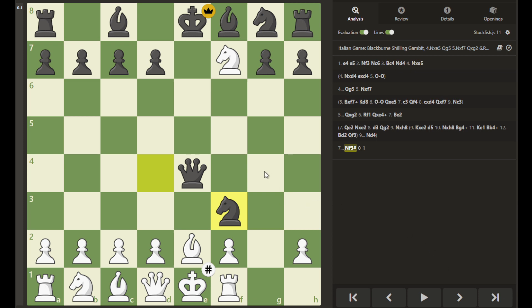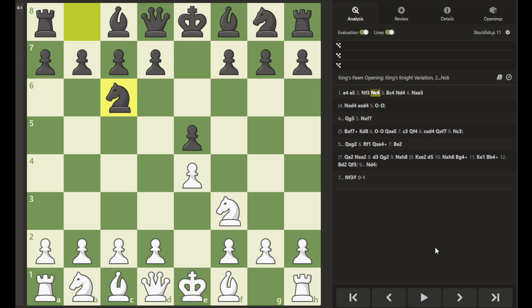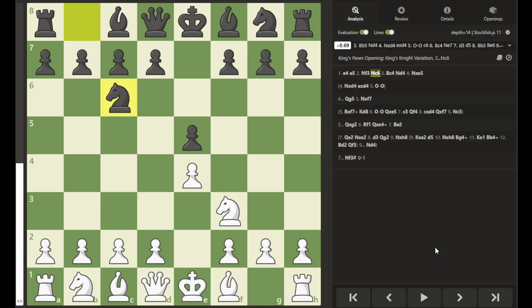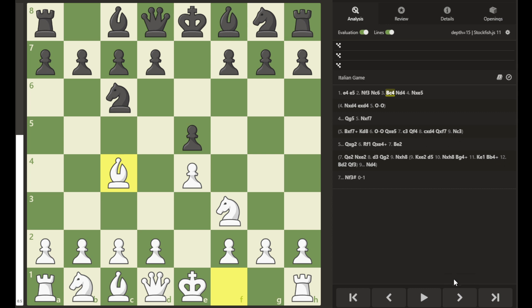This short game in the Blackburn Shilling Gambit had many possibilities. If we go back and look at the beginning, white could have played differently, possibly slowing down black's attack and preventing the checkmate. The Blackburn Shilling Gambit may be a fun opening to try, especially in blitz and quicker games. But overall, I would say white would probably come out with a slight advantage.